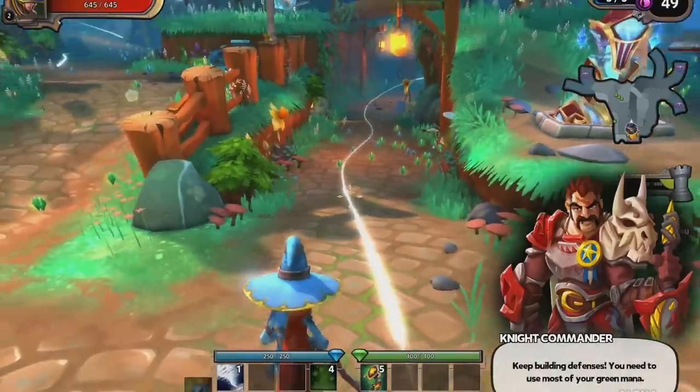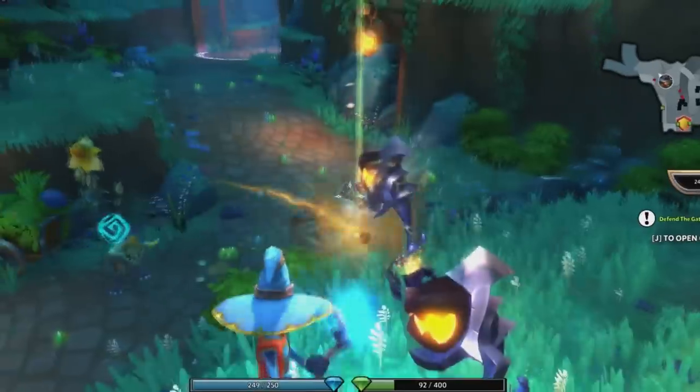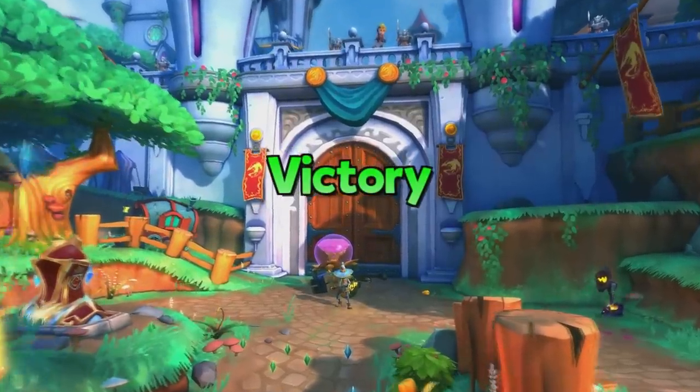You start off the game in a tutorial and it teaches you how to play. The beginning of the game is actually ridiculously easy and there isn't very much action — there's just one Gobbo. Never mind, it was easy. So you beat the tutorial and continue on.